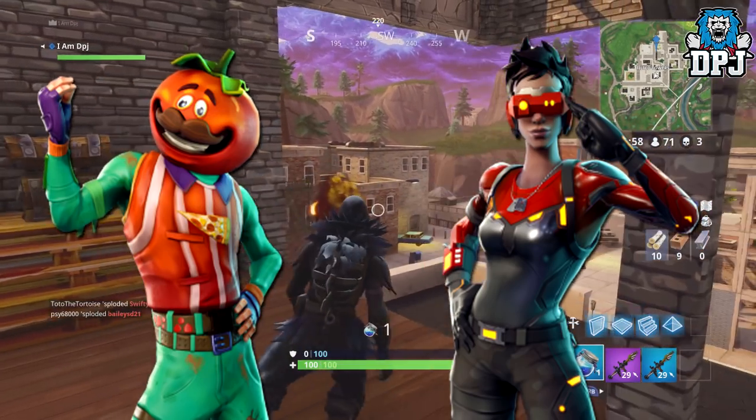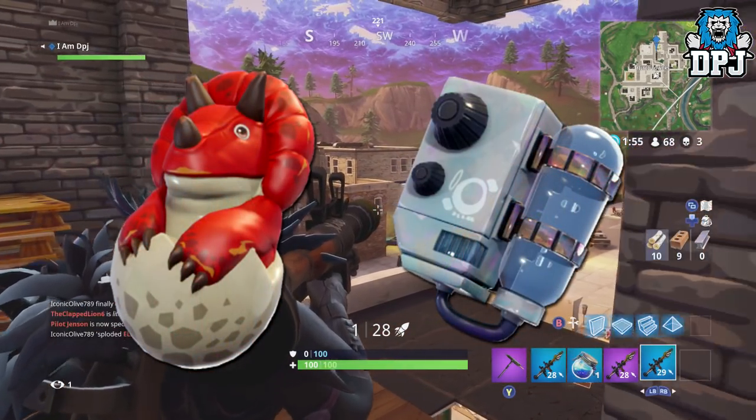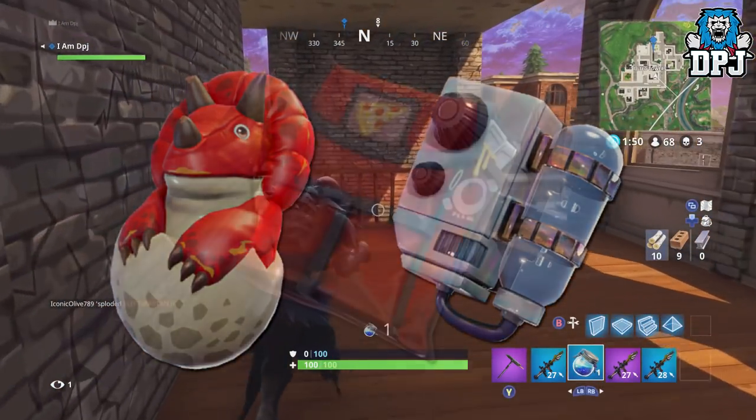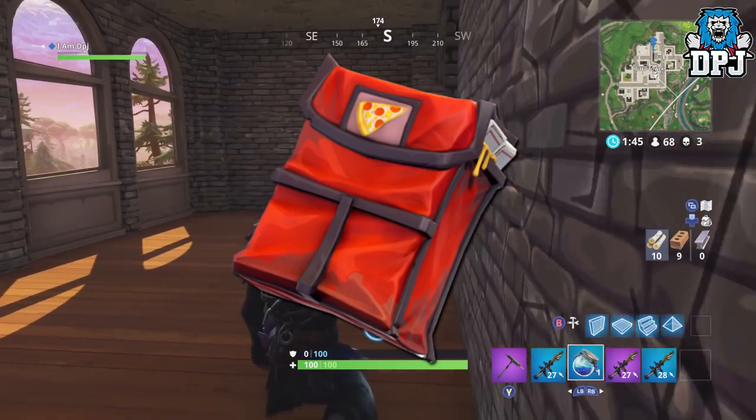Next up we have two legendary backpacks: the Hatchling, which I love, and the Fishtank — both of these look incredible for sure. We then have this epic Special Delivery backpack, no doubt to match the Tomato Head outfit, pretty cool.